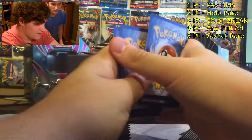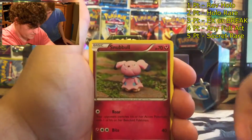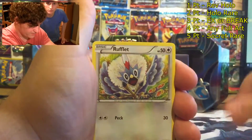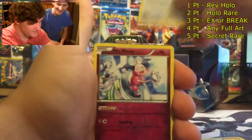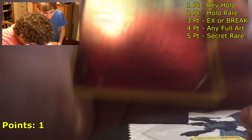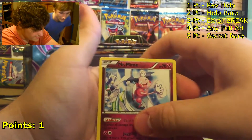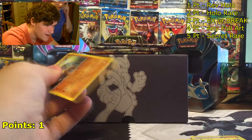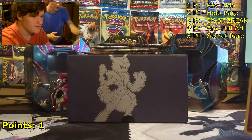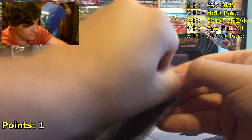First pack: we have a Cubone, a Snubbull, a Cacnea, a Scatterbug, a Rufflet, a Fisherman, a Stunfisk, a Snorlax, and a Mr. Mime — that is a rare, so that's one point right there. That's a reverse rare Mr. Mime and a non-holo rare Marowak. Nice, one point. I'll just stack them.